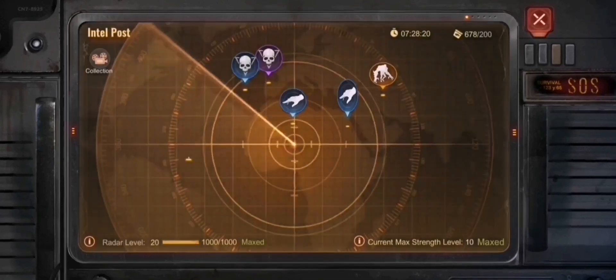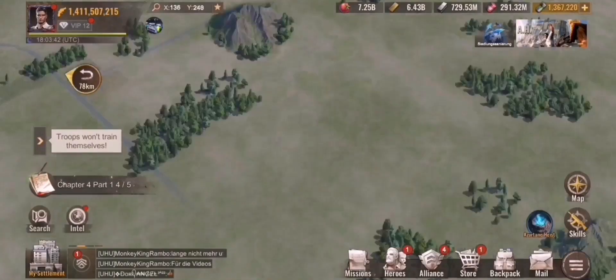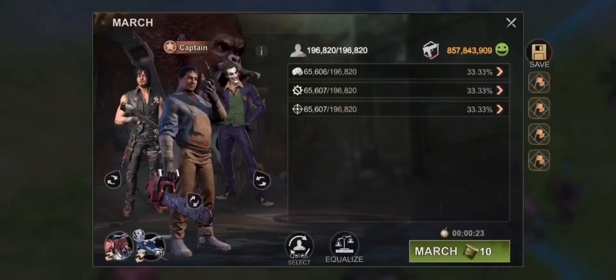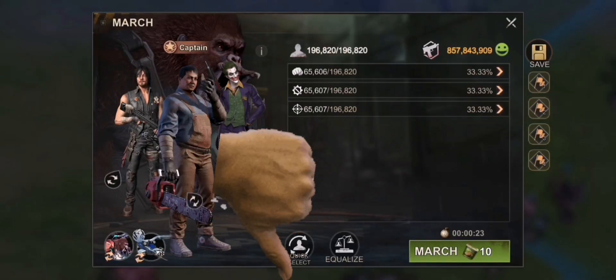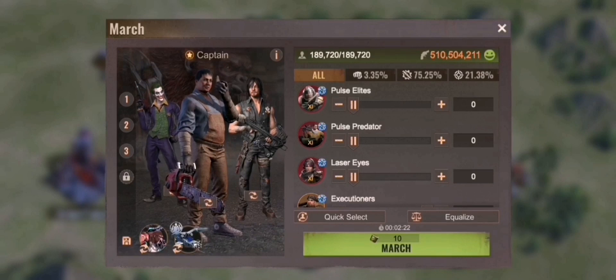Now we're coming to the third new adjustment in the game, which is pretty good because we all know our current march interface is really bad — and they changed it. This will be the new one. You can see the percentages of the amount of troops you send, so for an hour it's like 3.35 percent for infantry.